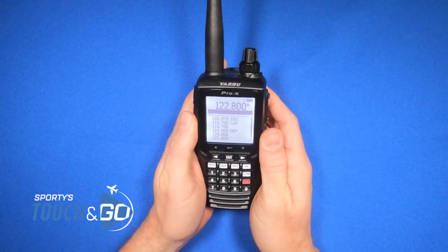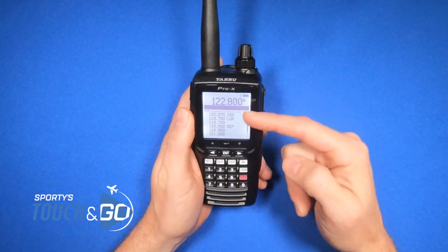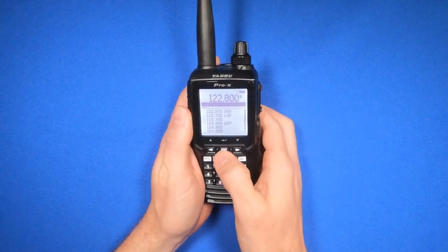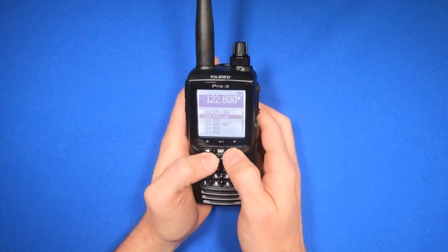How to recall frequency on the Yaesu Pro-X transceiver. As you enter in new frequencies, the Yaesu saves the previous ones underneath it. To access that recall, hit the enter button, and then hit the down and up arrows to select the frequency that you want.